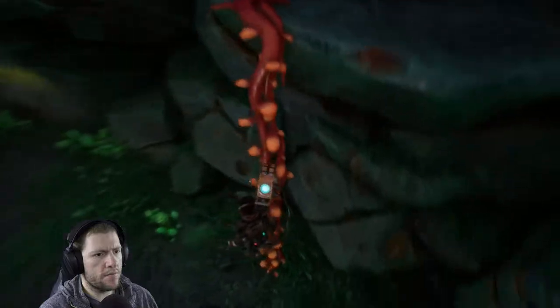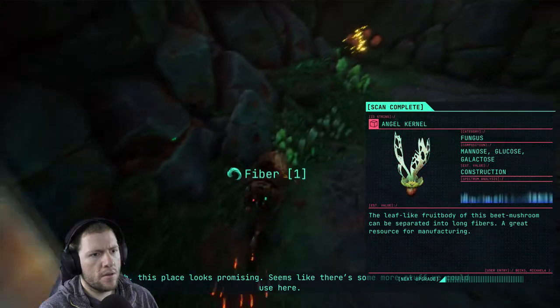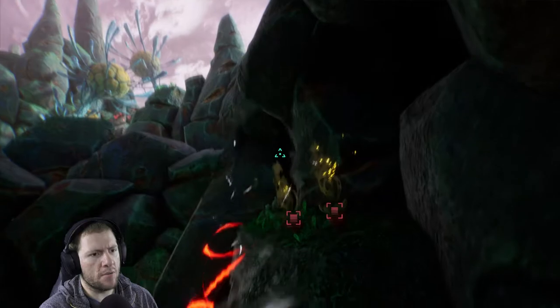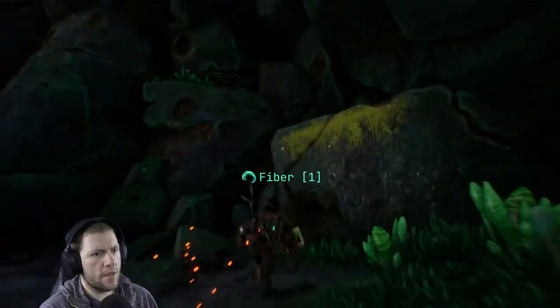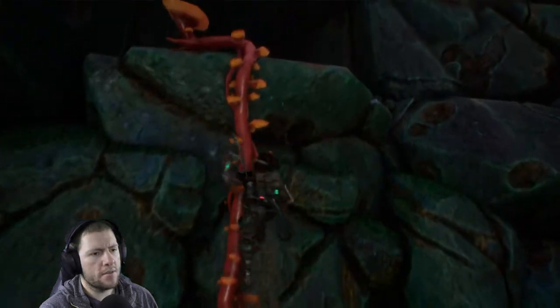I'll go down there. I'm not liking the fact that I can already make an armor upgrade despite having not remotely run into anything that can hurt me. Because that's red — does that mean I haven't scanned these? Apparently you can detach stuff without sucking it in, which is slightly annoying.